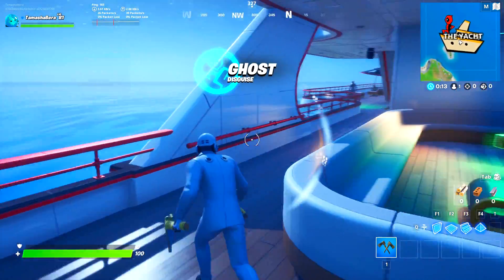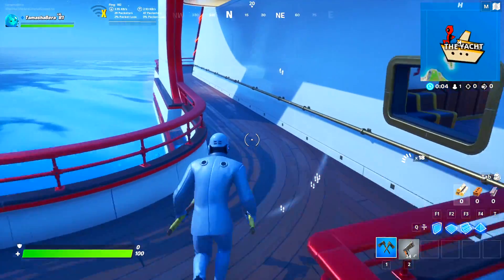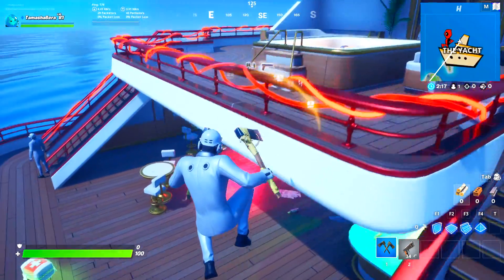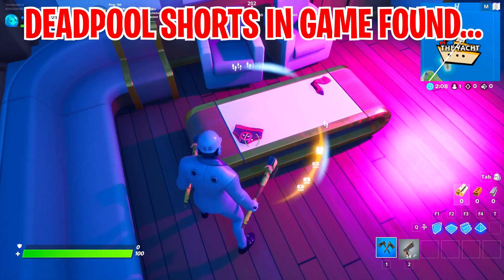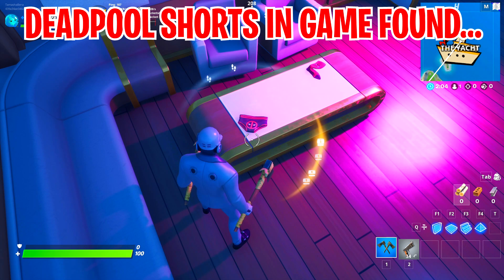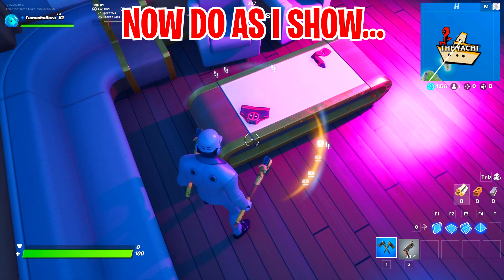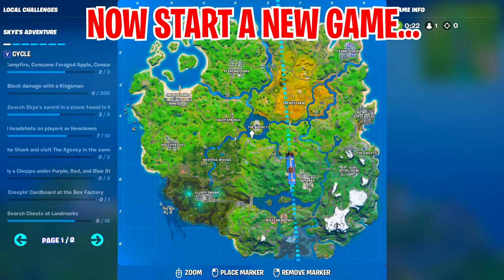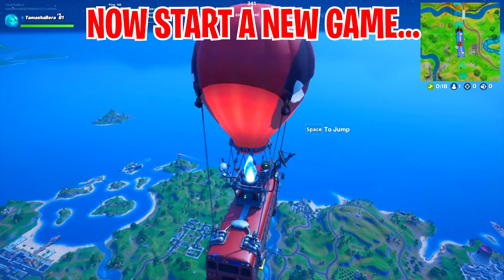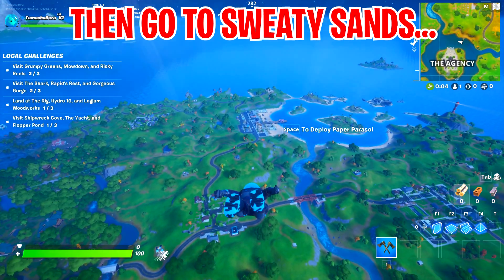At the yacht, transform into a henchman for safety, then follow me to the exact location. At the end of the yacht near the counter, you'll see Deadpool's shorts on the table — interact with it to complete the challenge. For the second part, start a new game and head to Sweaty Sands to salute Deadpool's pants. Let me show you the exact location so you can claim your X-Force Deadpool bundle.